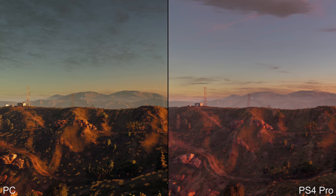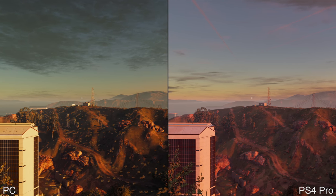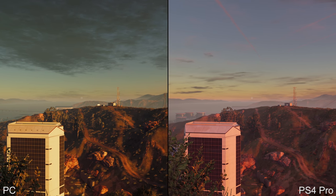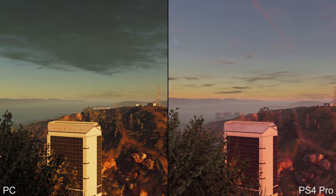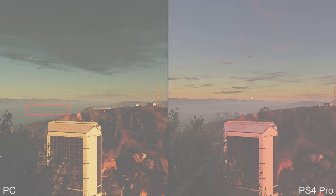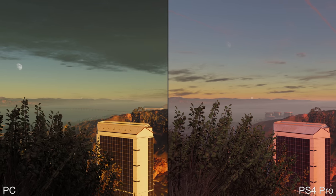You can see the PC versions are resolving more geometric detail in the mid distance, but weirdly at the end of this shot the PlayStation 4 version is actually resolving some extra building detail further into the distance than the PC version — very strange. Meanwhile the PC version has a bridge in the far distance which isn't being resolved to anything like the same level of detail. All very strange.